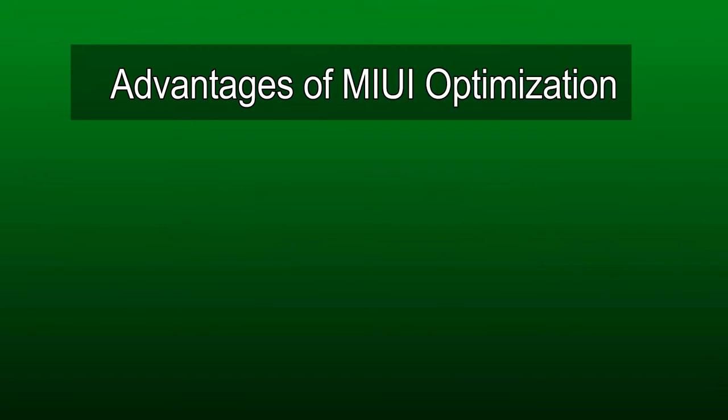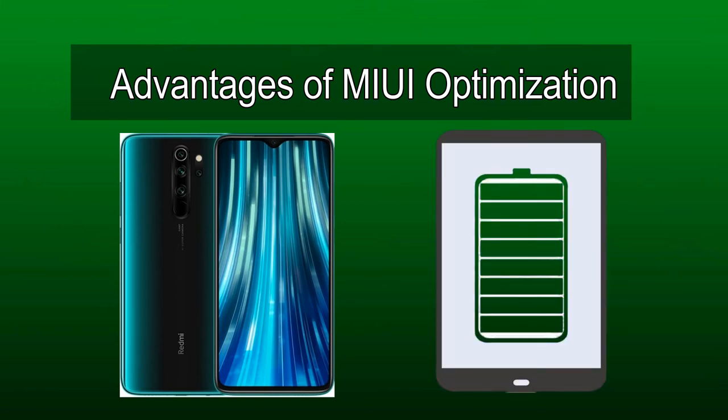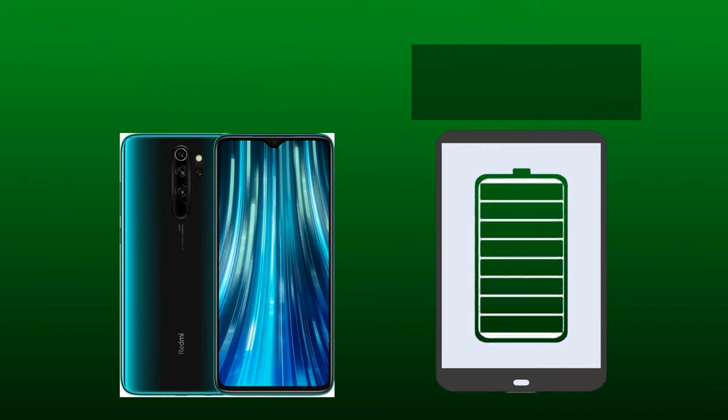Here are the advantages of MIUI optimization. It increases the performance of your smartphone by closing recent apps and by maintaining RAM management. It also reduces the load latency of apps. As it closes recent apps, battery usage goes down and your phone gives more battery life. Sometimes it helps to fix some bugs in your smartphone, so do not worry when it is turned on.